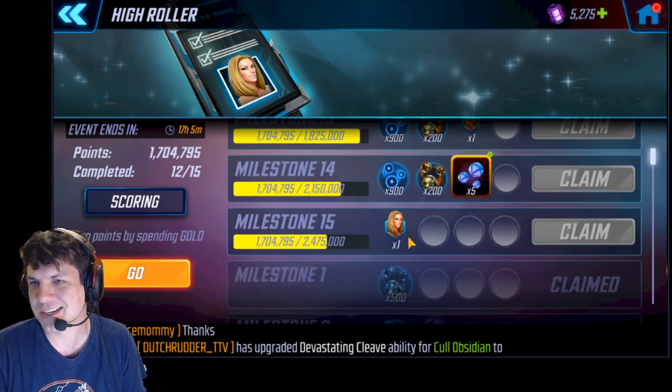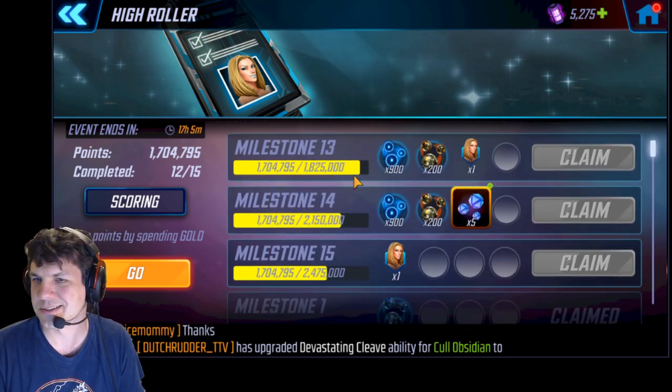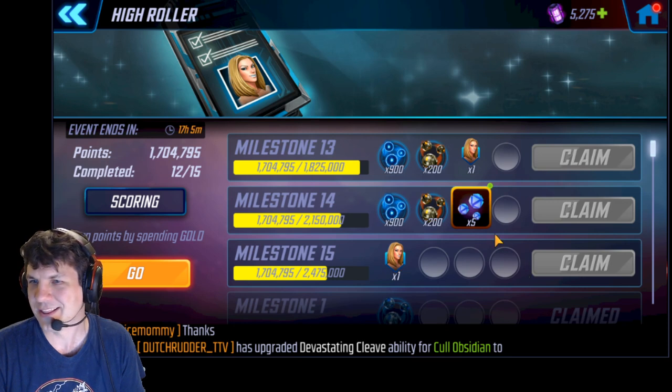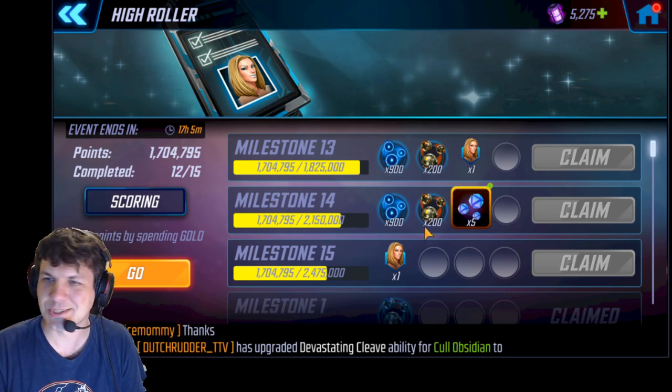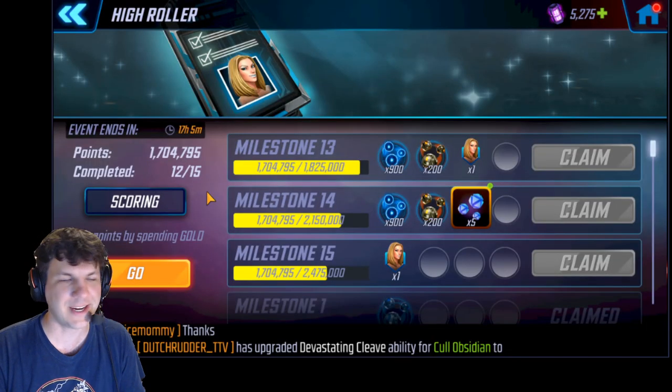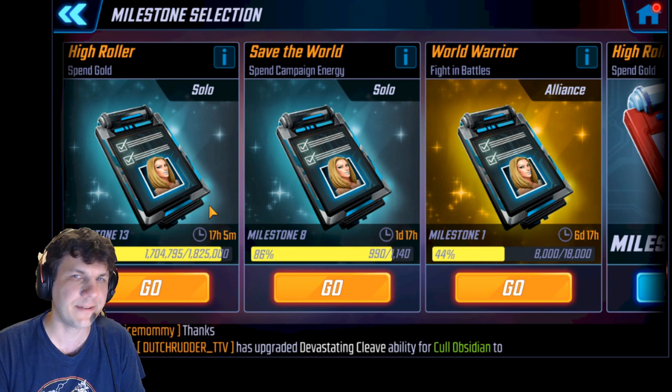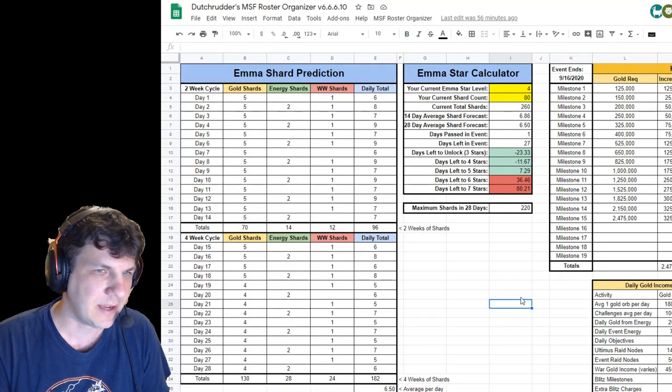Right now the only change I really see from the Symbiote milestones is they added a very expensive 2.475 million milestone to the High Roller one. They didn't even throw any catalysts or shards in this one — it's just one extra shard of Emma, which I find kind of ridiculous. The other two, Save the World and World Warrior, have not changed.